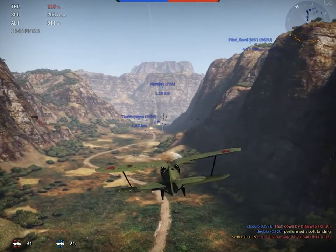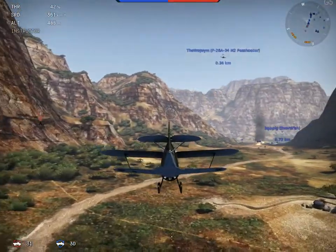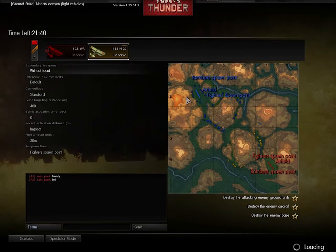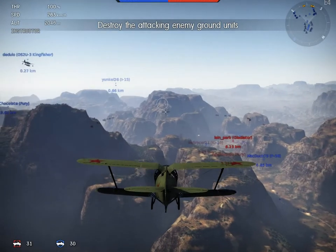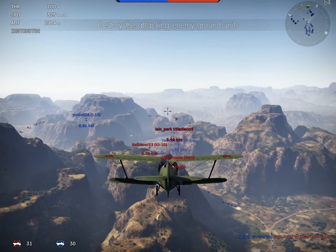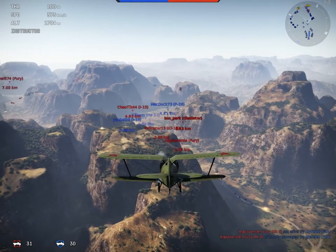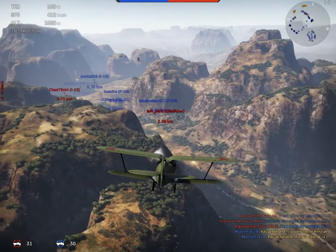Besides machine guns trying to shoot our wings off, everything is — well, not okay. On the right side we're approaching the ground. Parts of the plane are going black, meaning they're massively destroyed and we can't control them well, which leads to our crash here. But fortunately we have a second reserve plane. This is only available in arcade mode — in realism mode we'd only have one plane. It's more like Battlefield compared to armor simulation.